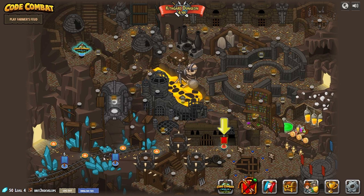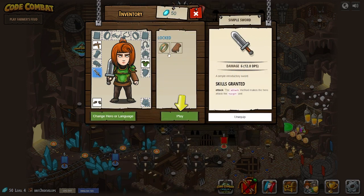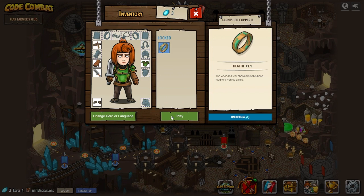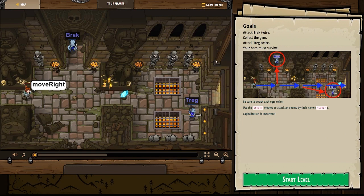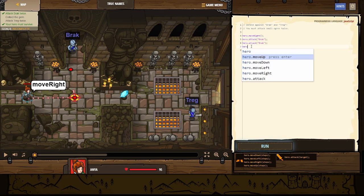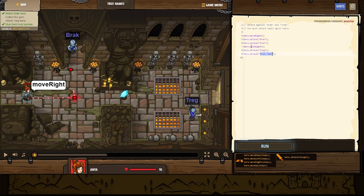This is going to be level five — it's called True Names. We got a sword now, and I think we can also unlock this — we'll go ahead and unlock that and equip those gloves. So now we're just waiting on the ring. The goals: don't get hit, attack Brack twice, collect the gem, attack Treg twice — your hero must survive. Be sure to attack each ogre twice. Use the attack method to attack an enemy by their name — capitalization is important. So hero move right, he's going to move right, then Brack's going to come down. We attack Brack twice, and then we move. Hero move right, hero attack Treg, hero attack Treg.